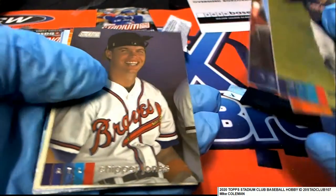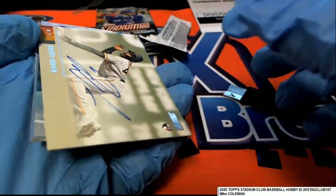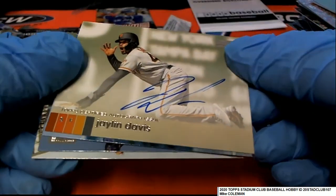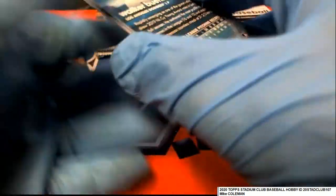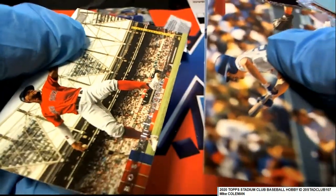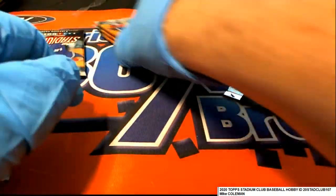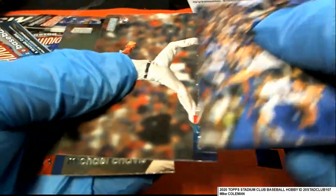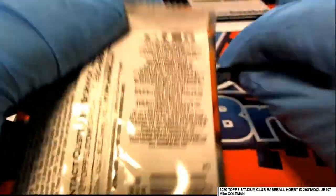There's a regular Mookie Betts. And here's our autograph — it is a Jalen Davis Giants Rookie Auto. Walker Buehler Red. Black David Wright. Nice Gavin Lux Rookie Card.